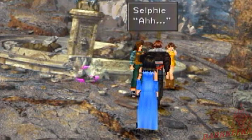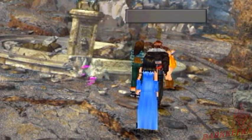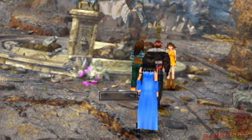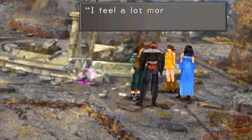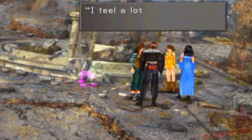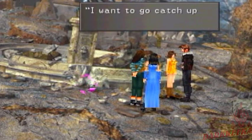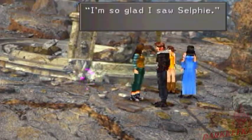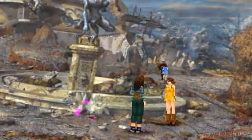Squall says nothing - what's wrong, that's not like Squall at all. Whatever. By the way, you can play cards with Selphie's friend. You can't do it right now, but she has the Selphie card. That's exactly why her name is 'Selphie's friend' - that's a clue, that's how you get the Selphie card.